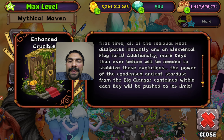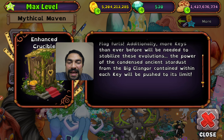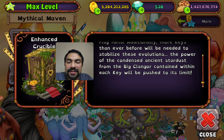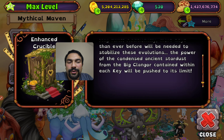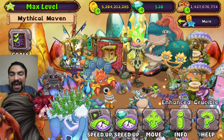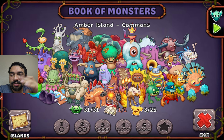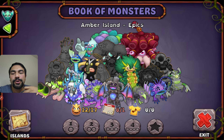Be warned: the enhanced crucible must raise its heat level to extremes in order to facilitate epic evolution. If it doesn't work the first time, all of the residual heat dissipates instantly and an elemental flag furrows. Additionally, more keys than ever before will be needed to stabilize these evolutions. The power of the condensed ancient stardust from the big Clangor contained within each key will be pushed to its limit.